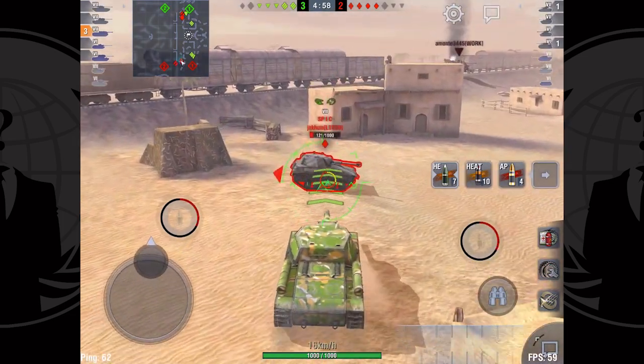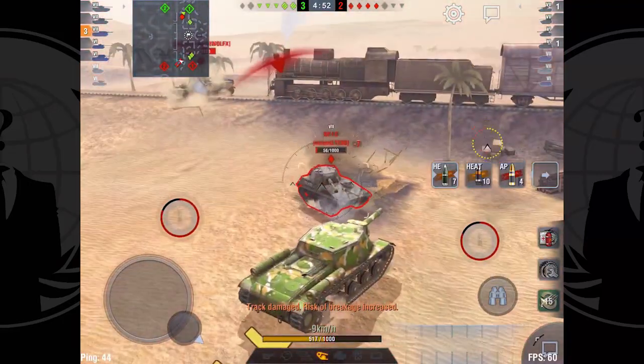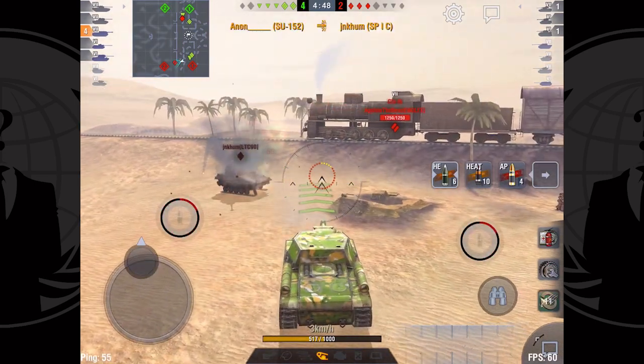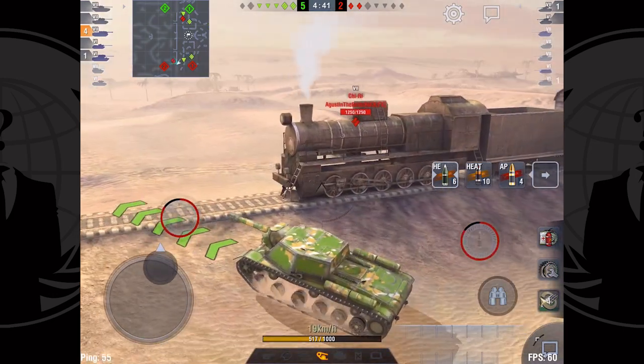For some reason I must have my magic invisibility cloak on in this battle because he rolls right by me and lets me put a shot into his side. A Chi Ri pops up to my left and the Buff finally decides to notice I'm here, but luckily the Chi Ri goes ahead and runs away. Now we've completely taken control because I've gotten those four quick kills.